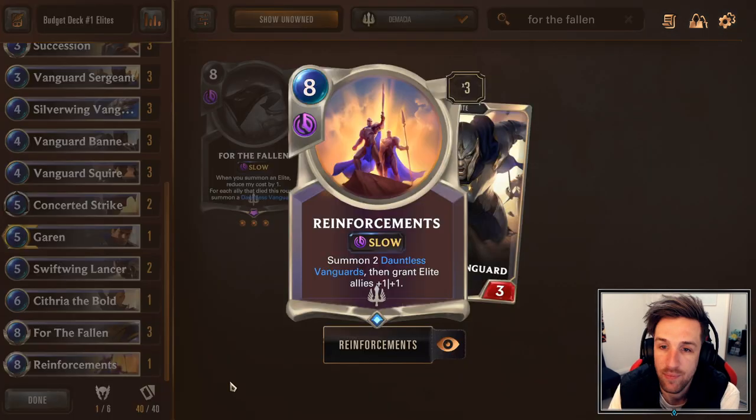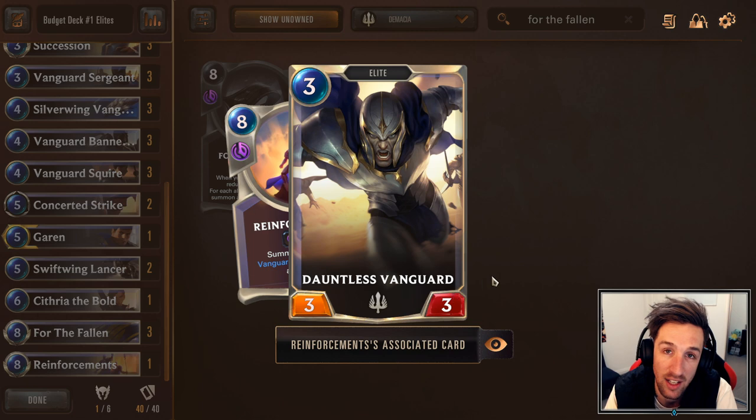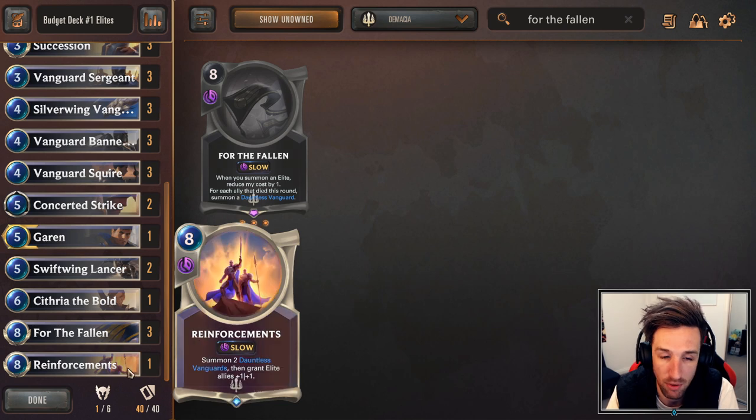Reinforcements is going to be a single copy, as an alternative late-game or mid-game threat with mana banked up. You can sometimes play your hand out quite quickly, and this can be some good refill. Reinforcements will summon 2 Dauntless Vanguards, then grant elite allies +1/+1. It can be quite crazy to play this on top of For the Fallen, and it's also an alternative way of developing a board and buffing For the Fallen.